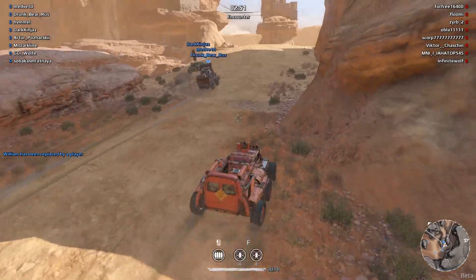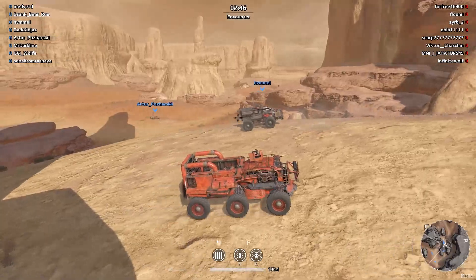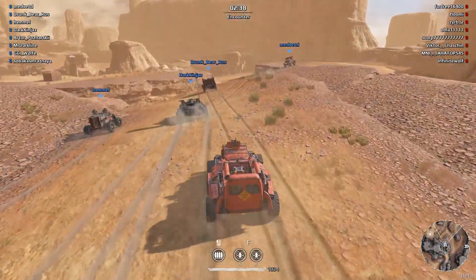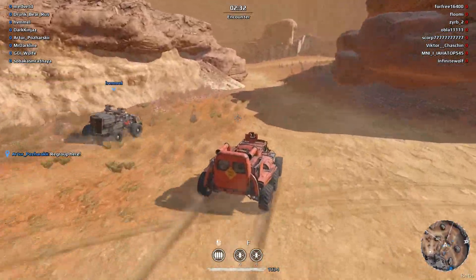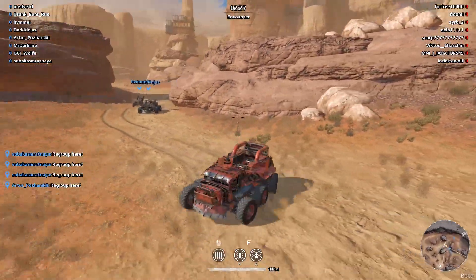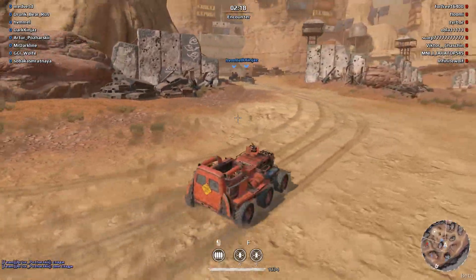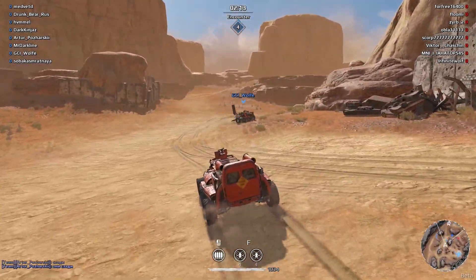Second map for today is Rock City. This is a pretty big map, so let's try to stick with our teammates because otherwise it can be painful — you can get destroyed in seconds. This is an encounter, so we could head back and snipe the enemy team, but that's not our role. Our role is to get right in the enemy's face and punish them.